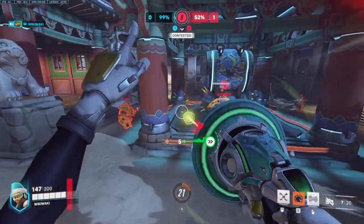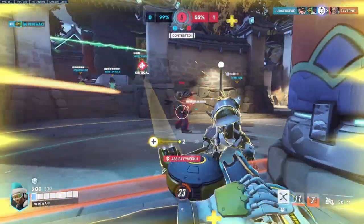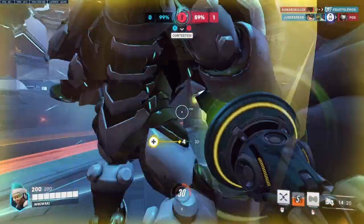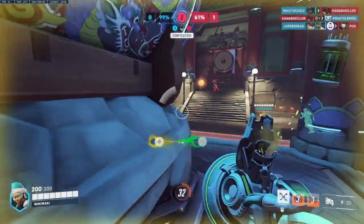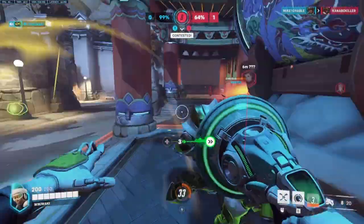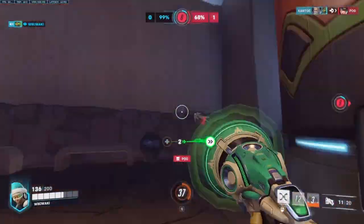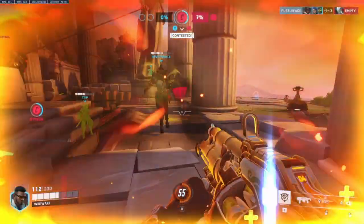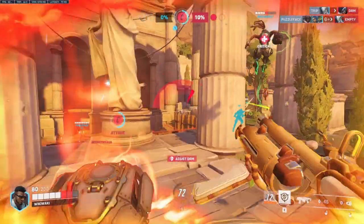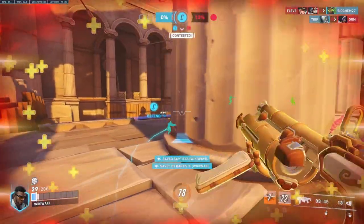Lucio and Baptiste have long formed the identity of what a brawl comp support duo is supposed to be. Baptiste's immortality field and Lucio's speed let aggressive tanks such as Reinhardt and Junker Queen perform incredibly well, as well as close-range DPS like Mei and Reaper amplify their ability to close the distance and create absolute death while running towards the opposing team. The AoE nature of their healing also helps burst sustain across the entire team, which in particular benefits Baptiste, who can build his ultimate up incredibly fast, while the team always keeps a high tempo and runs down the enemy.